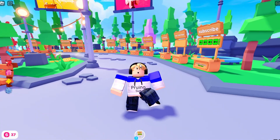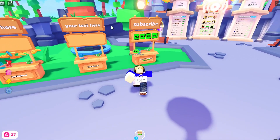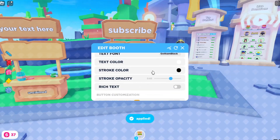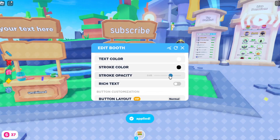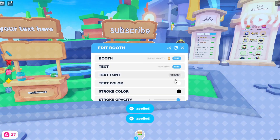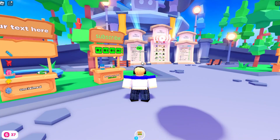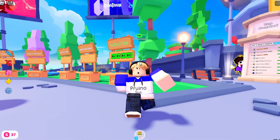Another thing is you want your text to look interesting. If it's just basic text it doesn't stand out — you want different colors, different fonts. Go over here and change the font to whatever you want, put the stroke up a little bit, turn rich text on, and mess with the colors — make this red, make this green. You want colored text that looks nice and stands out.